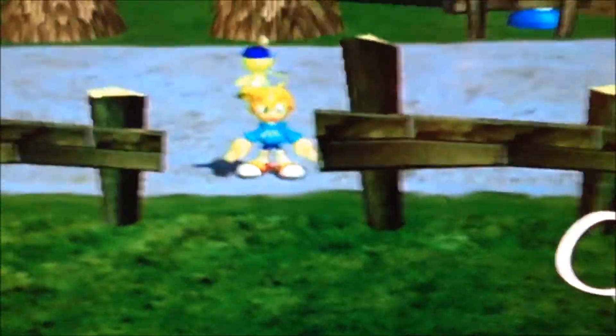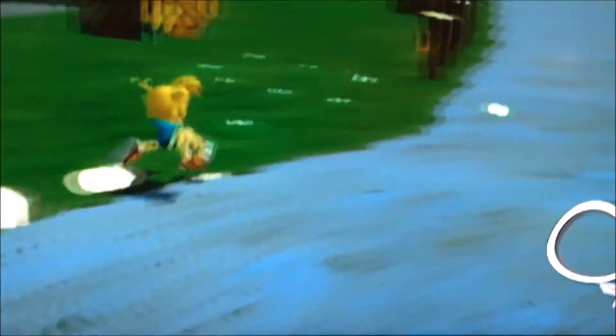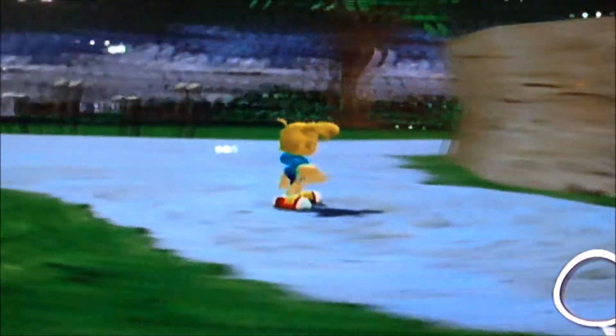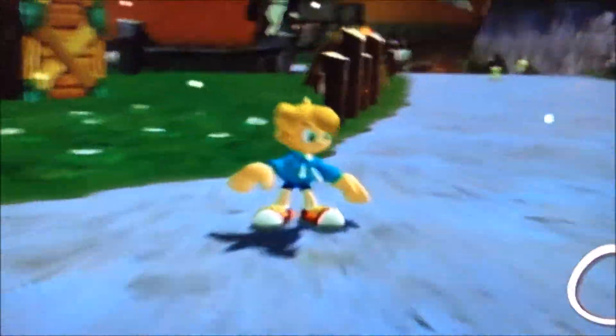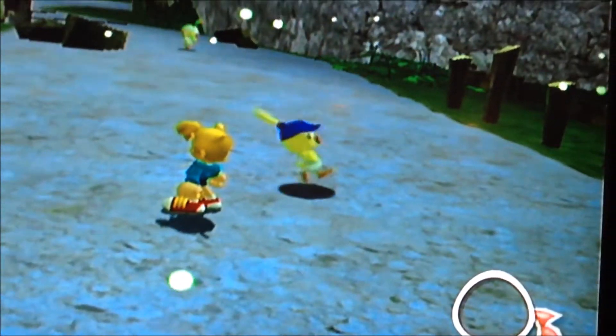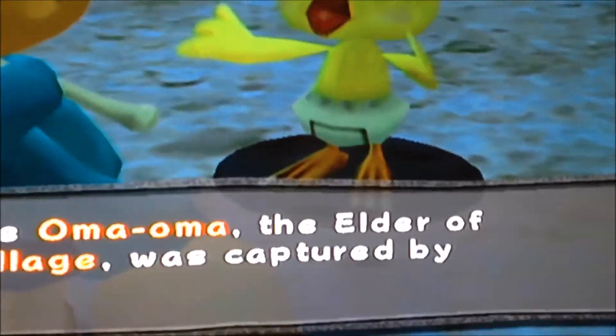Hey guys, I'm here today to talk a little bit about a game called Billy Hatcher's Giant Egg. This is an important game to me — it really resonates with me on a multitude of levels. We have Billy, a boy that you control in the game, and it's Billy's job to go through the forest and bring light to the world, because the evil chickens have stolen all of the light. The makers of Sanic the Hedgehog made this game. It's really good to play because it's really colorful, and I like the colors on him. This game's got it all.